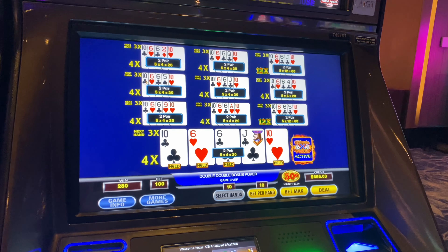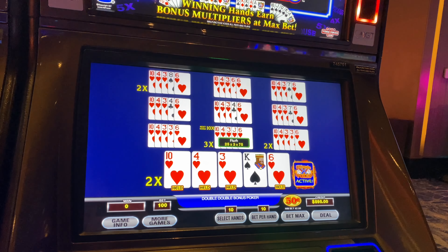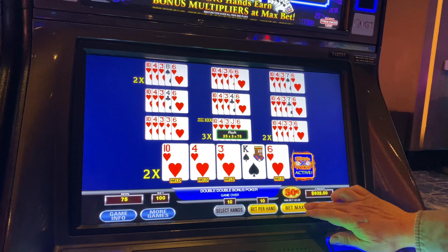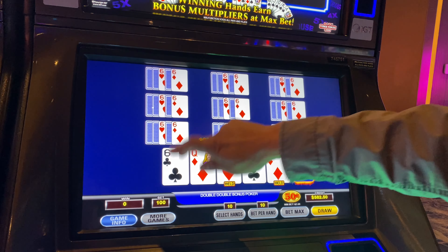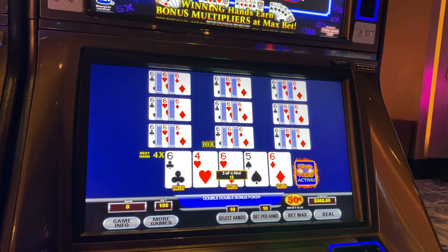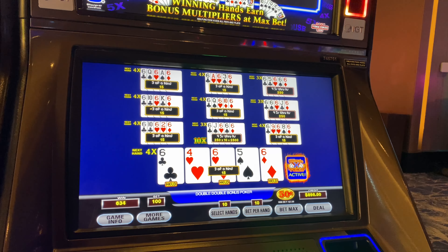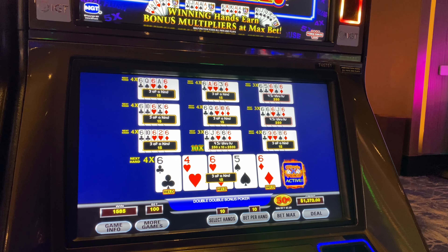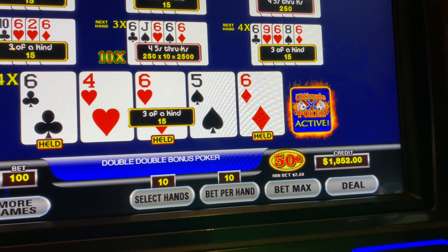Now we're back. Let's see a lot of flushes — or just one. I'm not even going to say what I'd like to see. That's nice. That was the perfect spot to get it with that 10x multiplier. Of course, I have no idea how much money that is. 2,550 cents. We've got it adding up pretty high there.